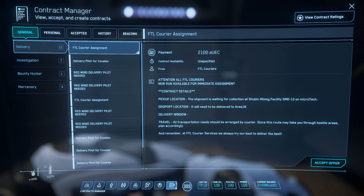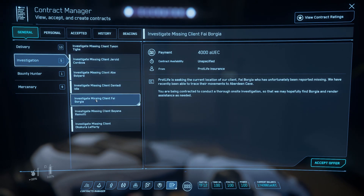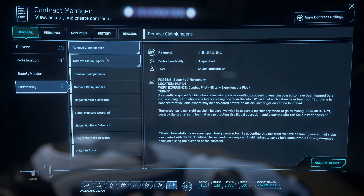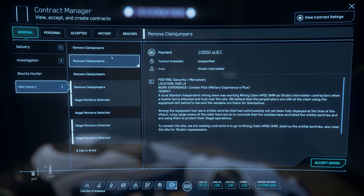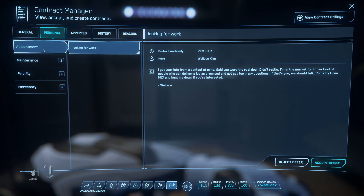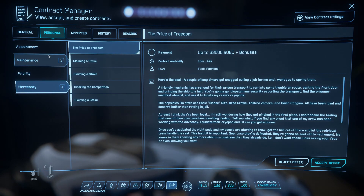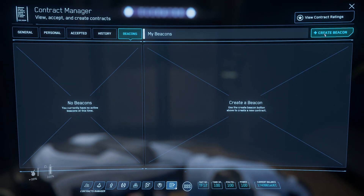Your last tab is Contracts — this is where you pick up quests. You've got courier assignments and deliveries, investigation missions to explore mines, bounty hunter missions to track down pirates or crime-statted individuals, mercenary missions to remove claim jumpers, and a 'Call to Arms' where a civilian force needs you for combat. Some Personal missions may earn you crime stat — there's some sketchy stuff there. Once you pick a mission it'll appear in Accepted Contracts.